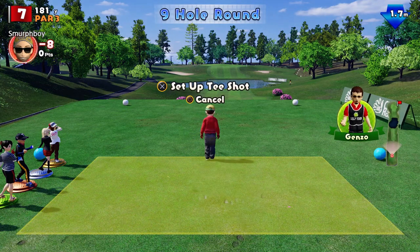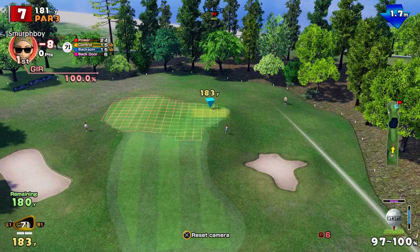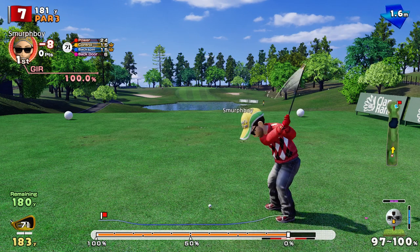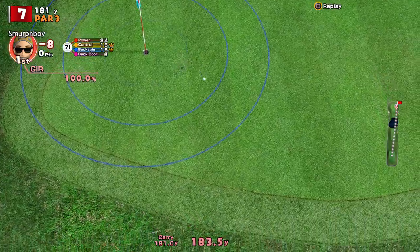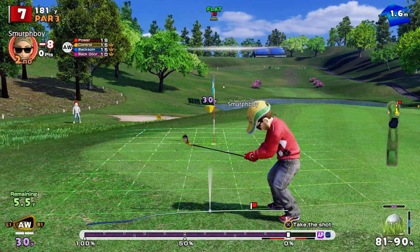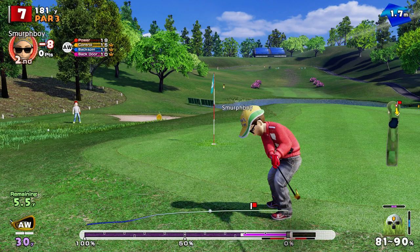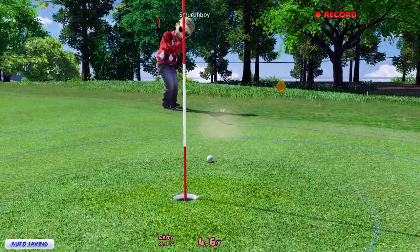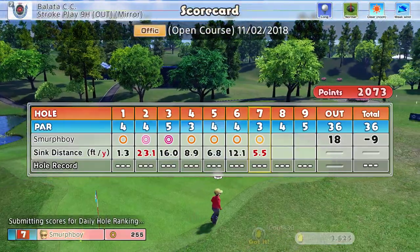Hole seven, par three. Into the wind, a little bit downhill. Not a lot of room to work with, so if we're offline we've got problems. Nice shot — might just have drifted off, just a bit too much. But you can't pitch it any shorter because you'll just end up off to the right hand side. So we'll try a toned-up chip and run. Get in the hole! I'll take it. That's 9-under, two holes to go.